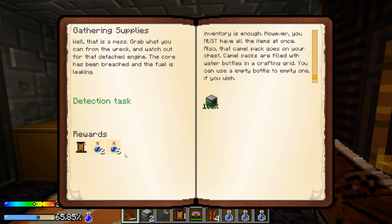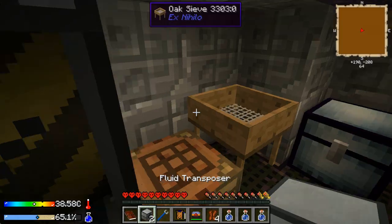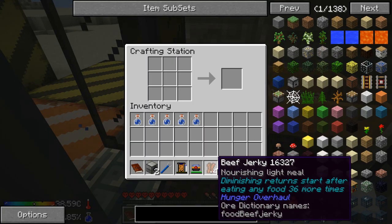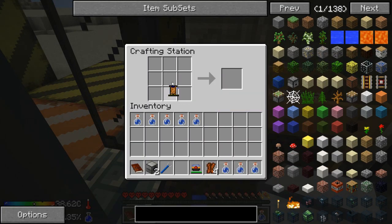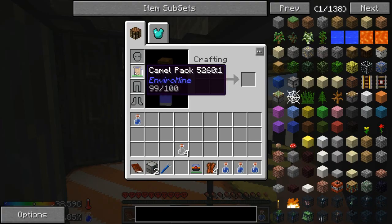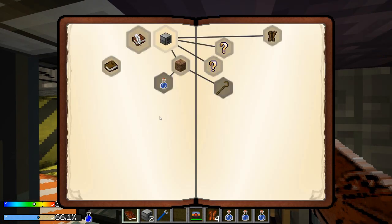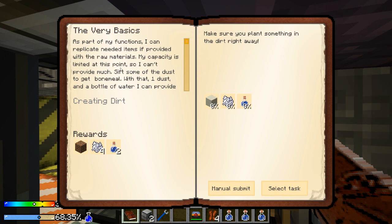The camel pack goes on your chest. Camel packs are filled with water bottles in the crafting grid; you can use an empty bottle to empty one if you wish. I did see the transposers over here. Reward — thank you: camel pack and water bottle. Now I know I can place the camel pack and place water around it to fill it. I should put it on as well. Let's continue with the questing.